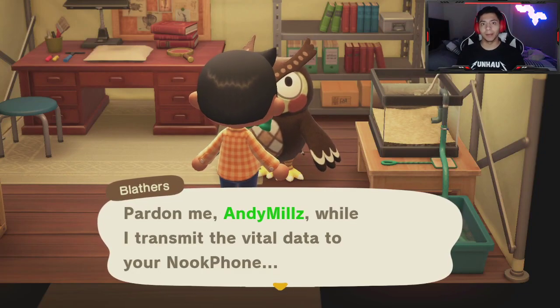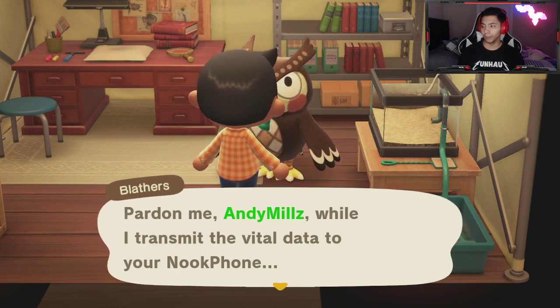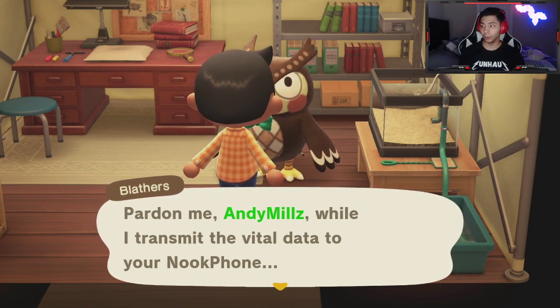What's up everybody, Andy Mills here, and I'm back with some more Animal Crossing tips and tricks. I have a very short video for you, but in one of my previous videos I talked about setting up the museum. After one day of setting up the tent, the next day happens — whether you do it by time traveling or by letting time progress naturally — Blathers will actually pop up.